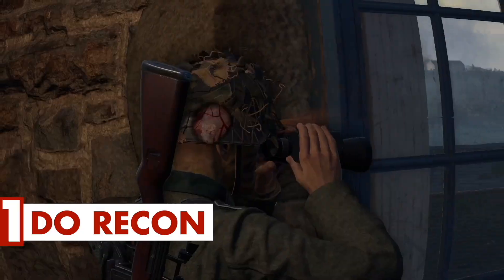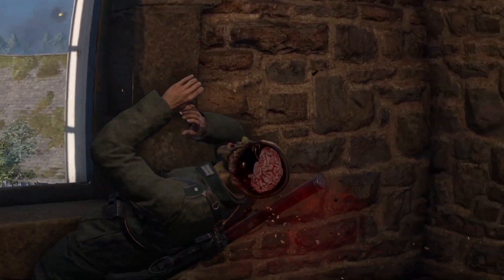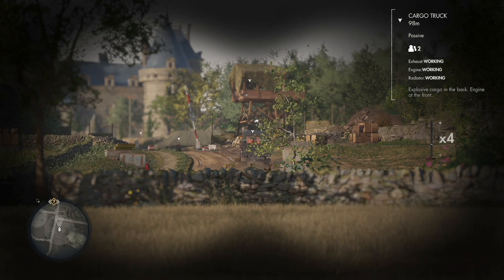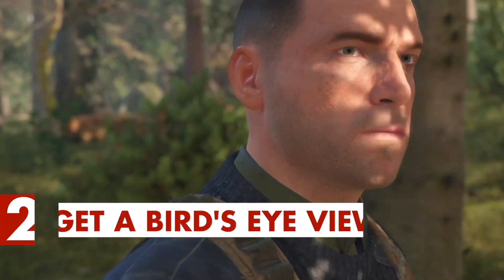Tip number 1: Do recon. Your first goal in any Sniper Elite mission should be to know where all of your threats are at all times. You can do this by using your binoculars or sniper scope to mark enemies, which allows you to track their movements all over the map, even behind walls.